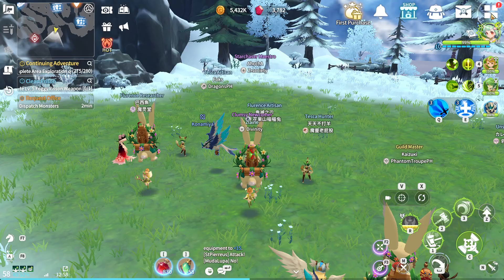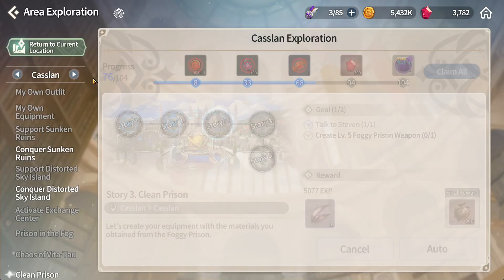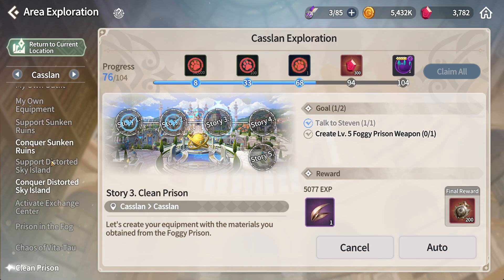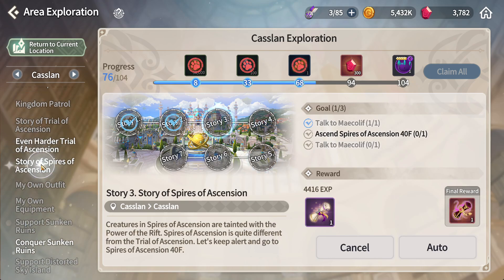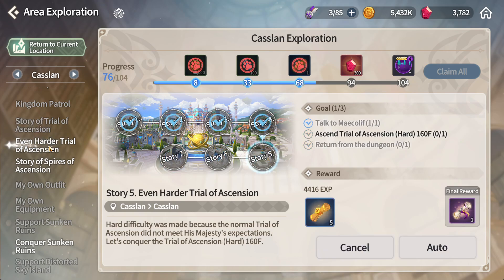While doing the tower, one thing you need to be aware of is to go to Kesslan. There you will see something called the story of crowd ascension — there's a harder one too. Complete this as well because you can get crystals and you can get the devil mount while fighting in the tower.